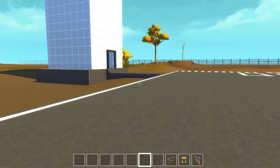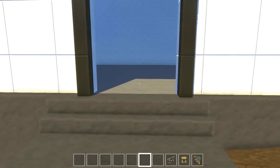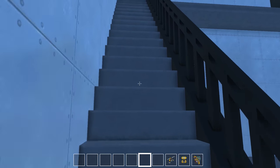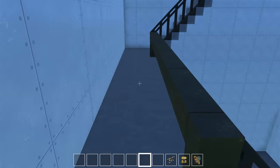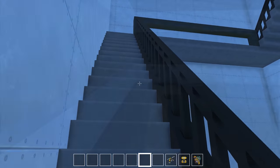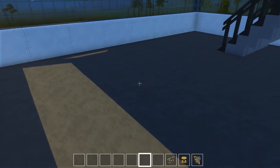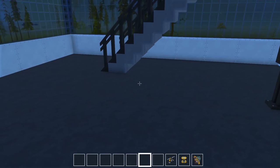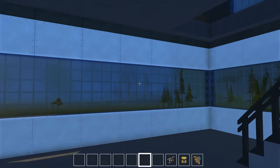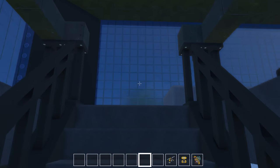Before we get to the exciting stuff, let's go over the boring stuff. Let's go ahead and go into the tower. The tower's not 100% complete yet — it's pretty hollow right now, but I'm going to go ahead and show it to you anyways. You can see our big spiral staircase. I guess I could have put an elevator in here, but I like the stairs. Let's go all the way up here. This is the first room of the control tower. This one's empty right now. I've been looking at a lot of pictures of control towers and how they work and kind of the setup inside of them.